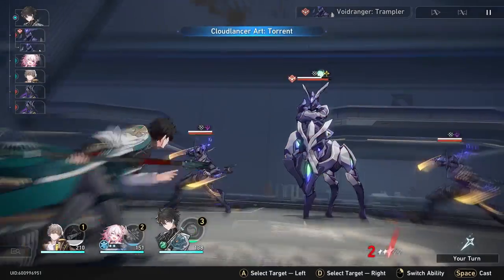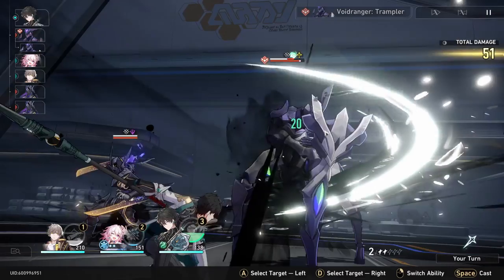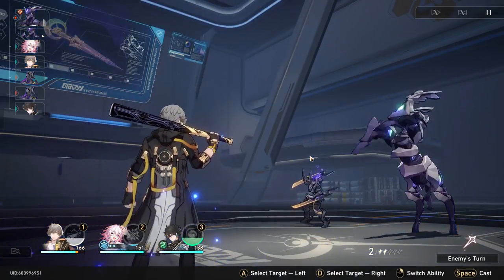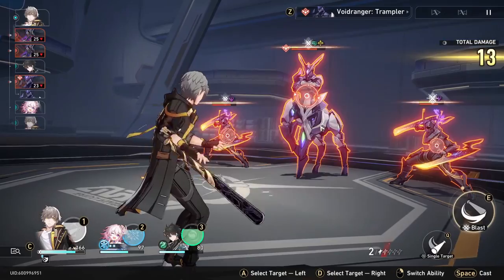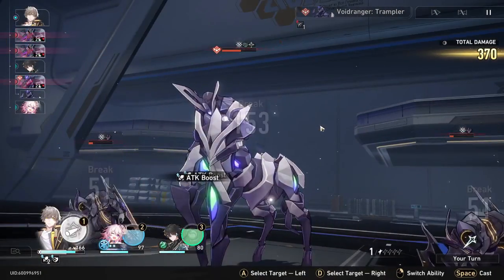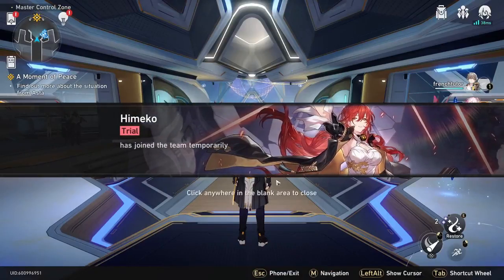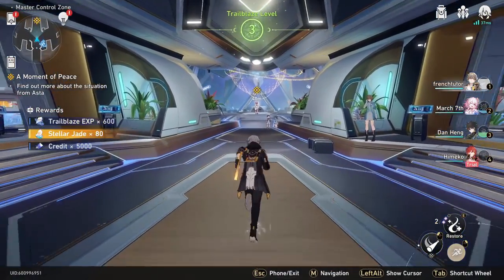Now you have to get ready for a boss battle. This boss battle is pretty straightforward. Just use Dan Hong and target the guy in the middle, and just break his shield since it's weak to wind. There are some tutorials with March 7th's shield. Then just use Trailblazer and use his skill to do an AoE attack since everyone is weak to physical. After some cutscenes and dialogue, Kimeko joins your party, and then you meet up with Asta.